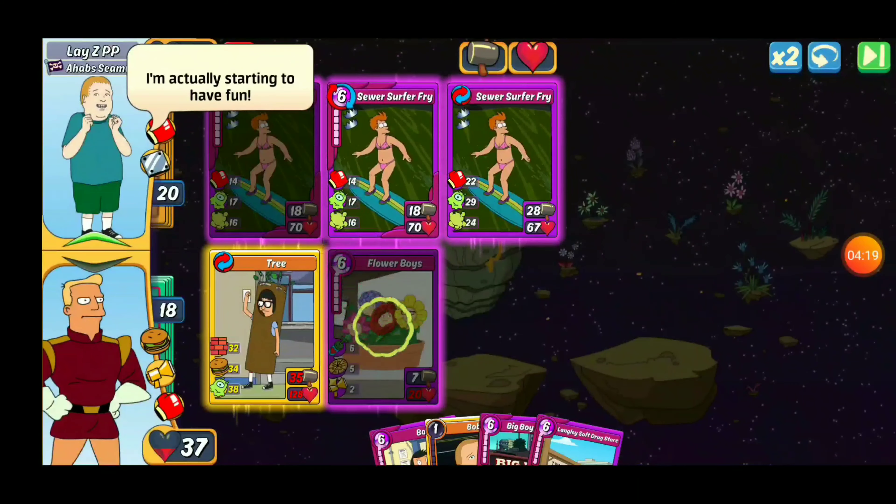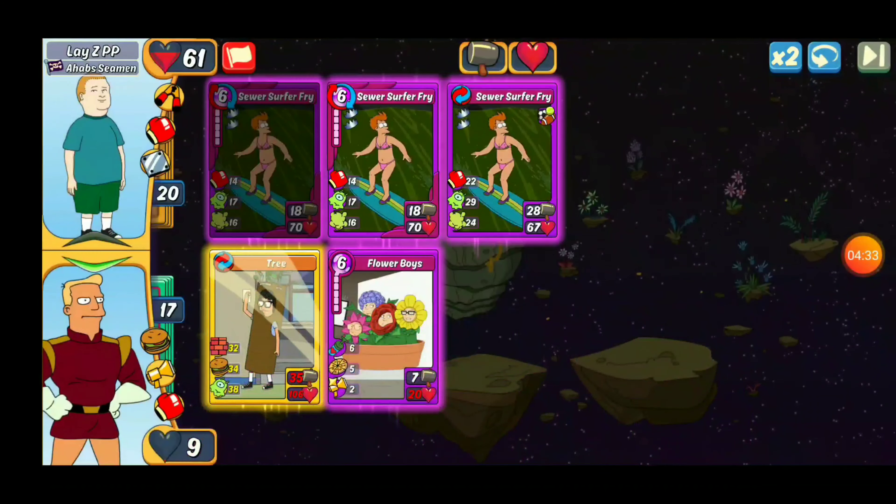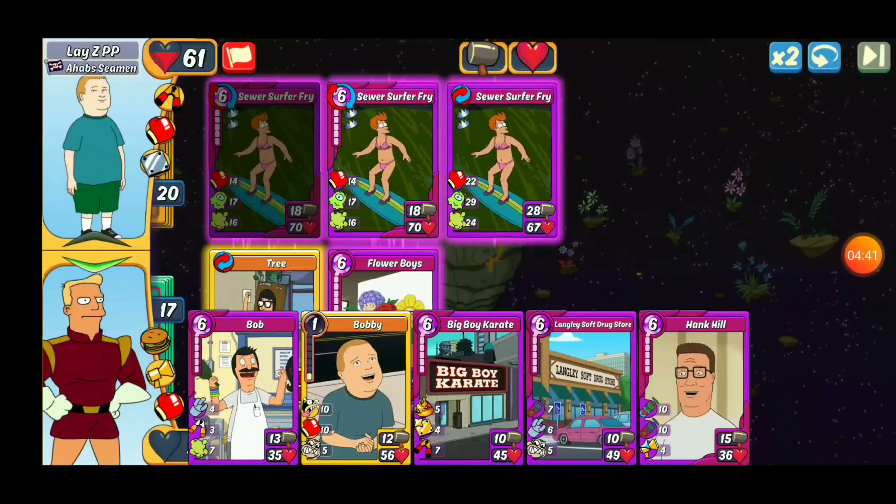Let's get into what you guys came here for, for all of my zero subscribers. Halloween Clash here — I went ahead and added in two Peter cards to maximize that Pirate Cannon Peter. I took out the Equestria one because I had several Disguised cards and it was my weakest. And I'm still keeping out the Zoidberg Scream. So we're going to go with this.